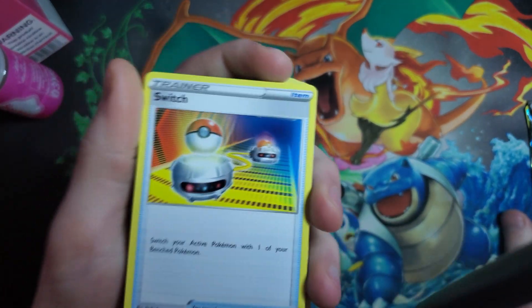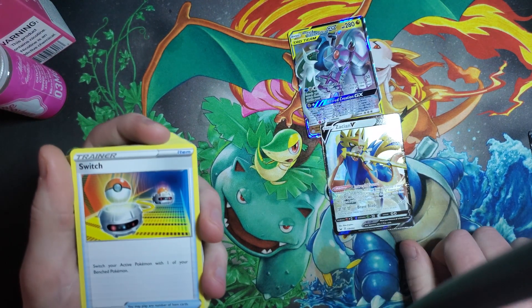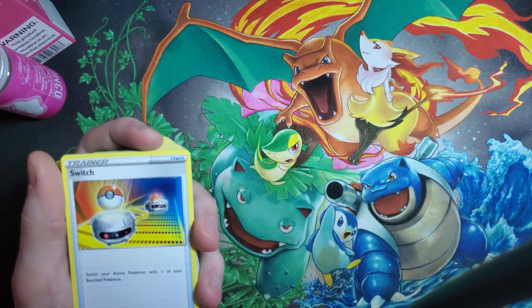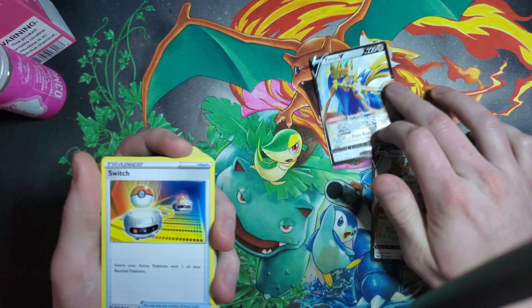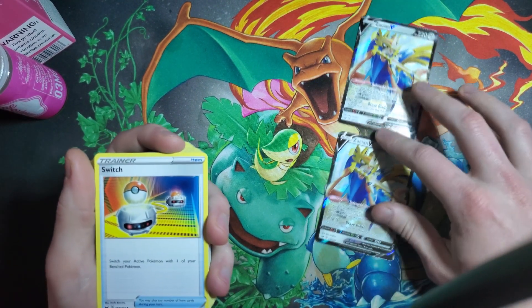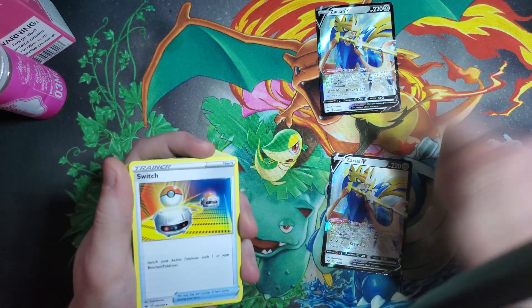Switch is another staple card in plenty of decks. You're going to want a lot of switch options in this ADP Zacian deck because of that Brave Blade cooldown — you can't use that attack two turns in a row. So if you switch one Zacian out, the other one can attack. Next turn, switch him out, this one can attack. Switch him into the bench, pull him out — if he doesn't have enough energy you can play Switch, get that one active, and now he can attack again.